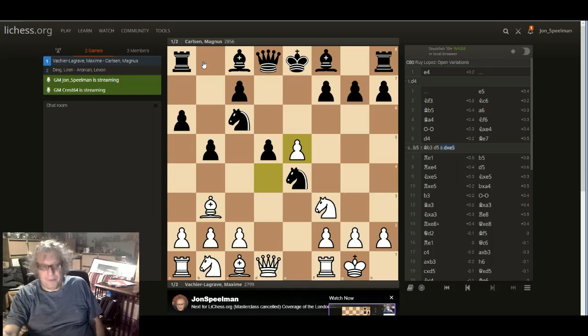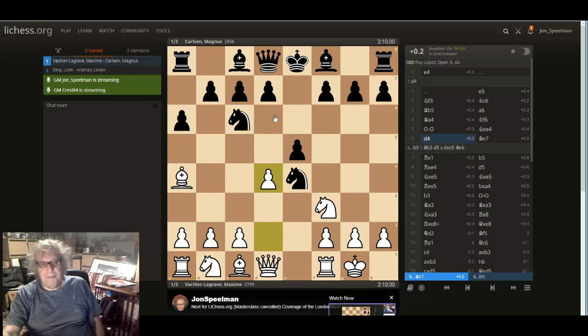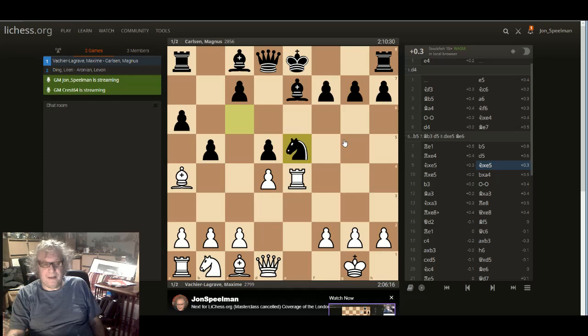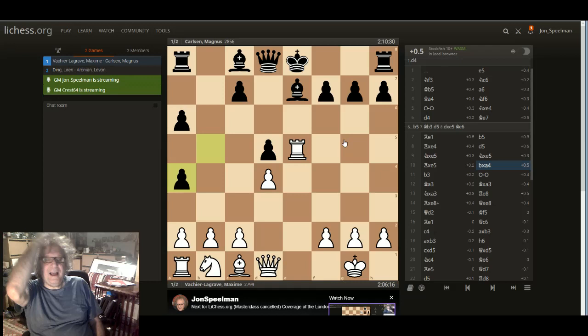But just recently the players have been playing bishop b7 — there have been quite a lot of games. It goes rook e1, b5, rook takes knight, d5 is necessary, knight takes pawn, knight takes rook, pawn takes bishop. So in this position, black has the two bishops but quite bad black squares.